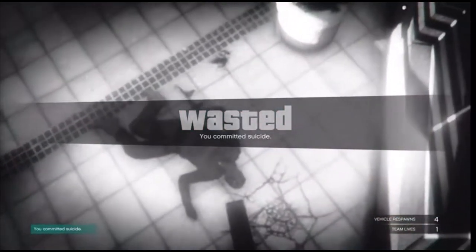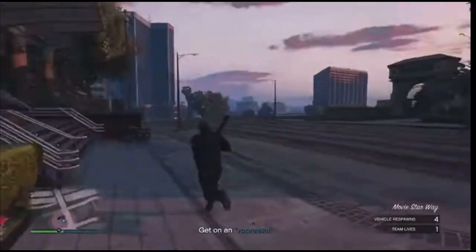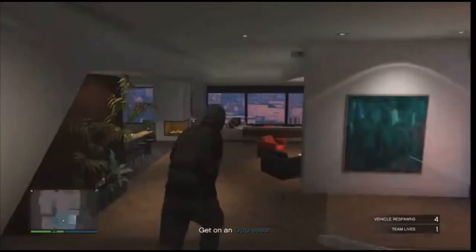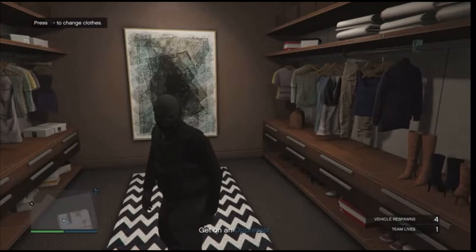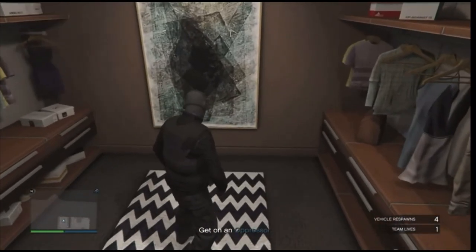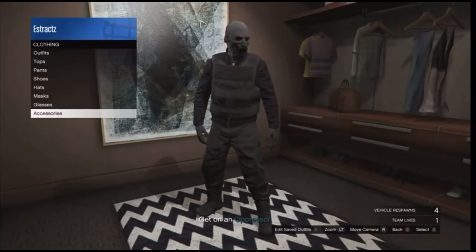After you do load back into the session, go ahead and walk into your apartment. Whenever you're here inside your apartment, go ahead and go down to the changing clothes section. Whenever you're here inside the closet, scroll down to your accessories, and you're just going to want to change one part of your outfit.